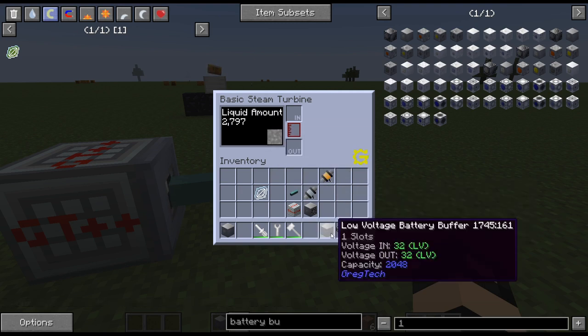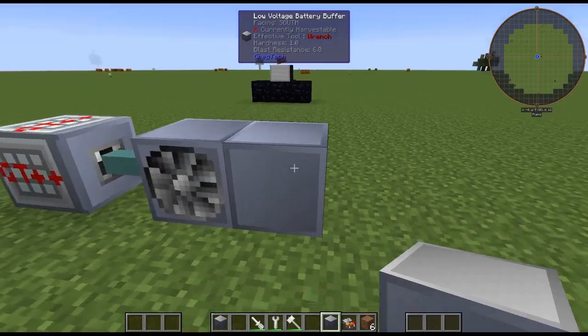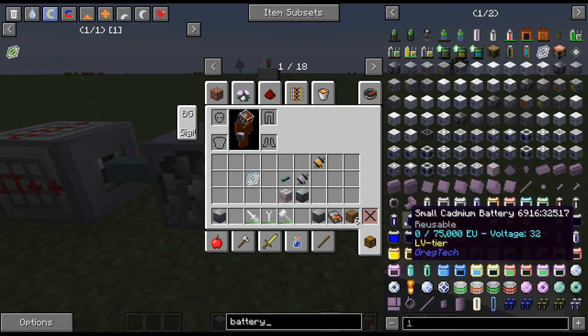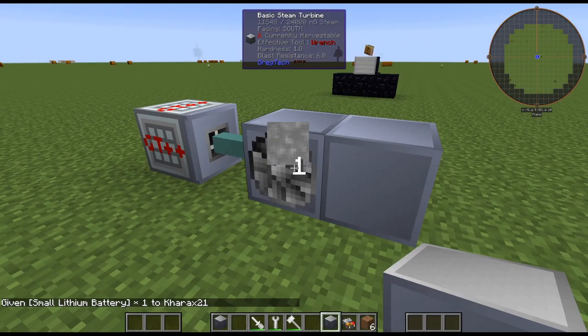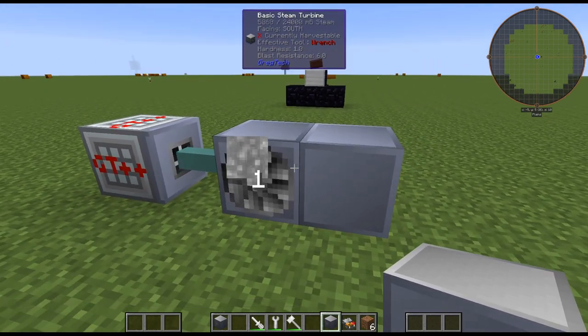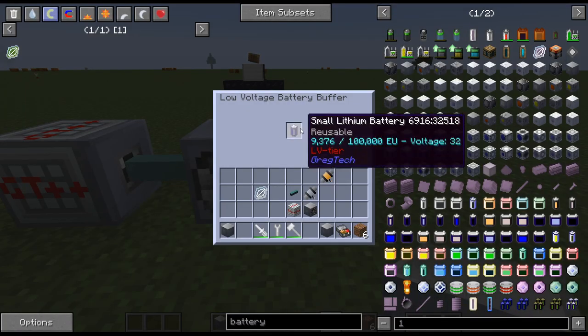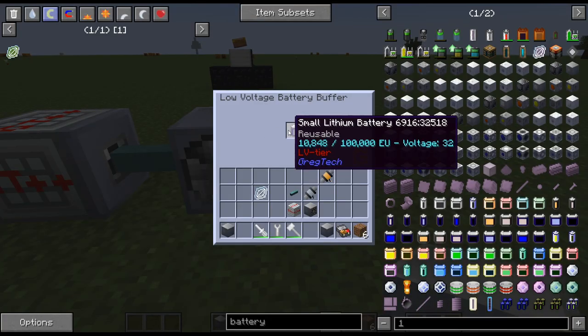We are actually not producing enough power to output the full amp. To show that, if we put down a battery buffer and put in the LV batteries, this will start filling up the battery. So it's outputting as much power as it possibly can, which would be 32 EU per tick. But we are not supplying it with enough steam, so it's actually dropping. And when it runs out of steam, it's not going to be supplying 32 — it'll just be supplying whatever it possibly can EU per tick. It's definitely not running smoothly.